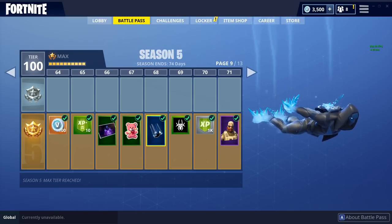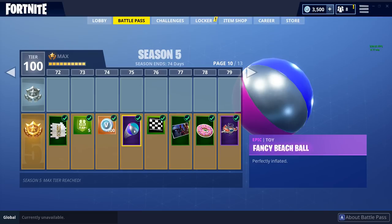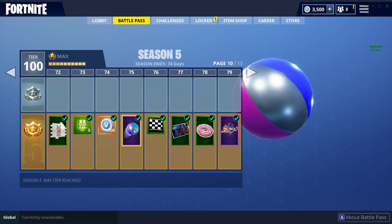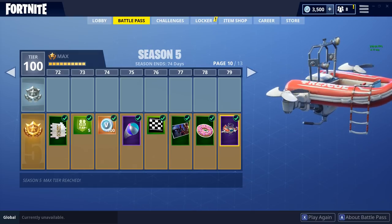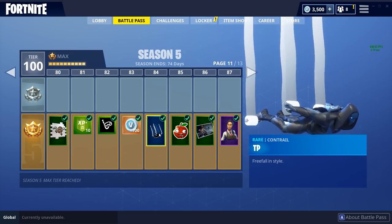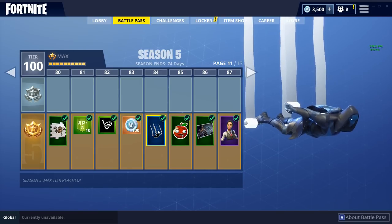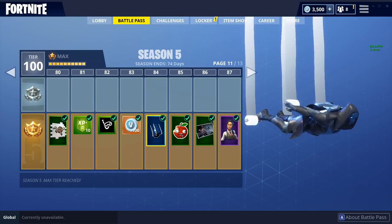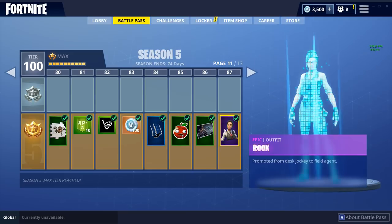Moving on to page 10, we have another fancy beach ball which is different — pretty cool. We also have the Splashdown glider, which is a pretty cool glider, probably one of my favorites. Moving on, we have the TP item — I actually leaked this around the start of Season 4, so it's cool that they've now introduced it into the game.